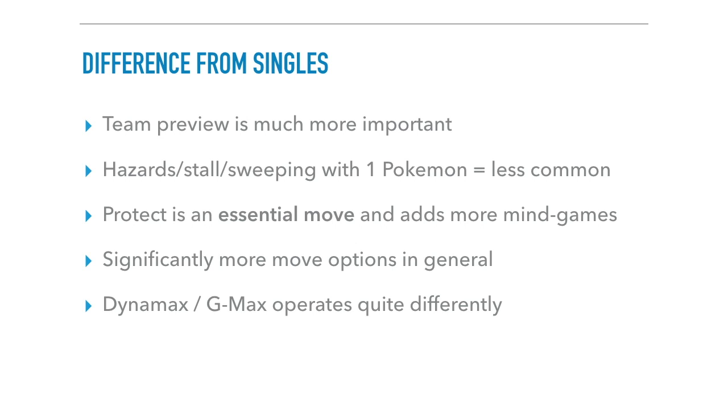In 6v6 singles, you use team preview to see what your opponent has and pick your lead matchup. In doubles, because you only get to bring four Pokemon, every Pokemon you bring is super important. It also means the team-building process is more interesting because you can't just bring every Pokemon to every match — you have to make sure each fulfills a certain role, and that any four of your six can potentially win against your opponent's team. Singles strategies like Stealth Rocks, Spikes, stall, and sweeping with one Pokemon are all less common in VGC.